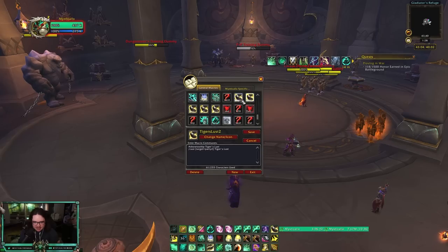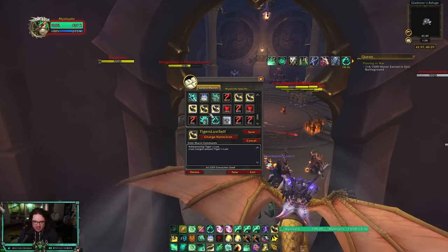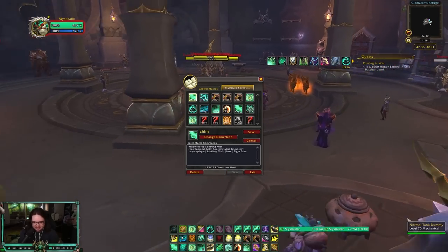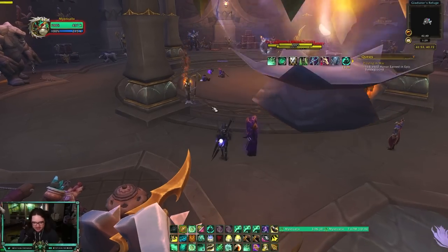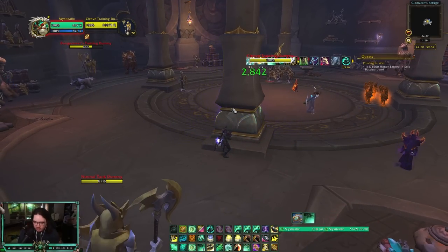Tiger's Lust macros for Arena 1 and 2 — similar to dispel, so instead of dispelling you're applying Tiger's Lust, which is very good. I also have one for myself since I'm not always targeting myself. The Transcendence world-marker macro puts a world marker on your port so you can see it — it requires you to be group leader though. I also have a stop-casting macro, which helps you juke and fake-cast much more effectively. That's pretty much all my macros — not too many, but feel free to ask if you want me to make one.